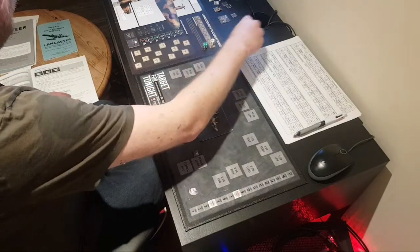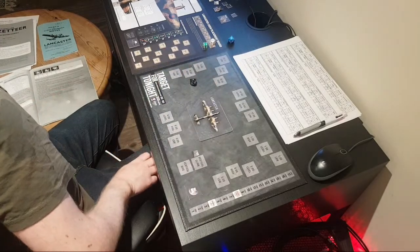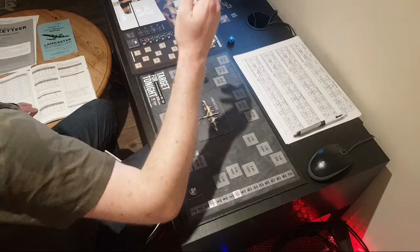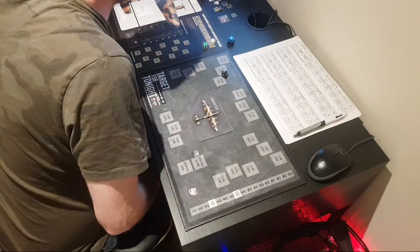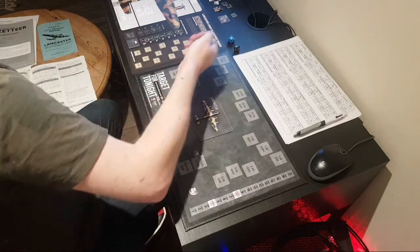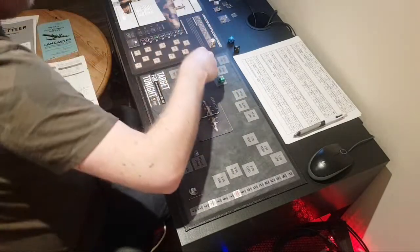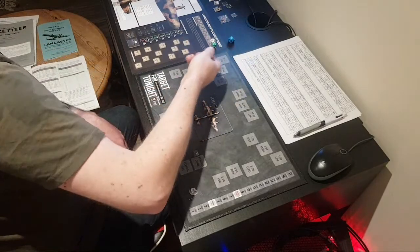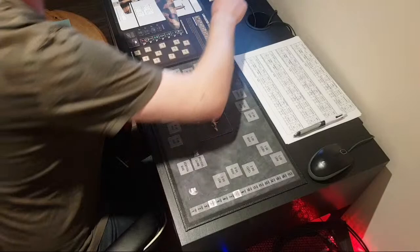I've rolled a 7 — that's one night fighter. Let's see what type — I've rolled a 9, which is a Junkers 88 C6. Does he have Leuchstein radar? A 5 — he does. That's going to give him a big benefit. Rolling for pilot quality — a 9, which is 7 to 9, so he's a Flieger again.